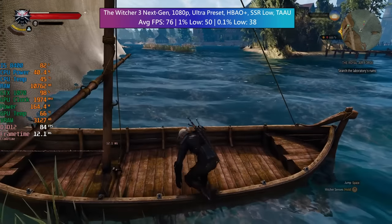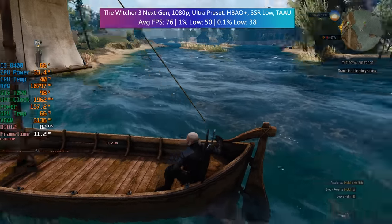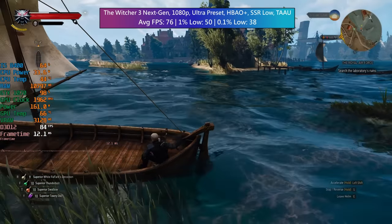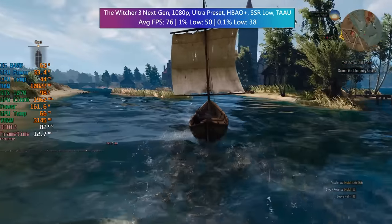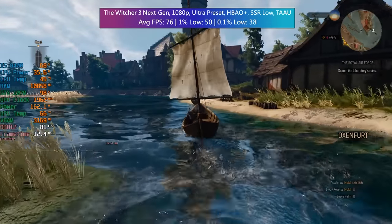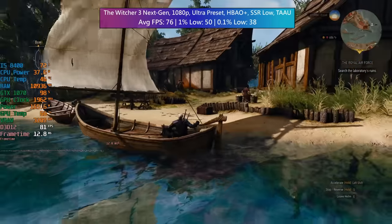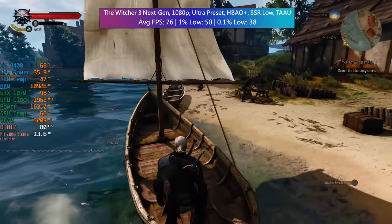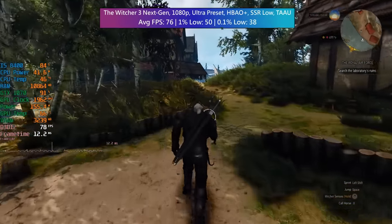With The Witcher 3 with its next-gen patch applied, we're seeing respectable performance at Ultra with Hairworks off, HBAO Plus, and screen space reflections set to low. It's a similar story to other open world games where GPU utilisation will decrease in busier areas due to the processor becoming more limited. There will be some dips below 60fps, but overall it's more than playable. Turning certain settings down should help alleviate this, but I wanted to highlight any limitations you might run into.